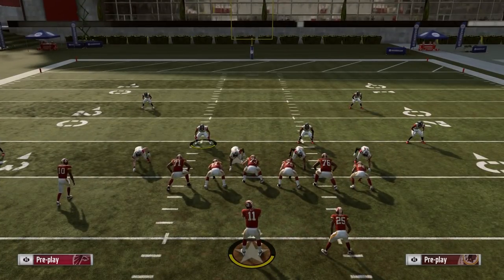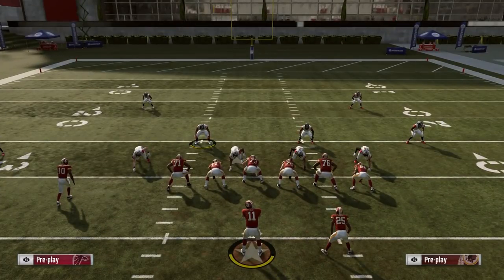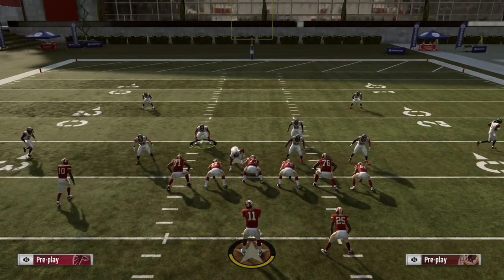Now the counter to this — if you ever face someone doing this, especially against nickel 335 and nickel normal and over G, which are kind of the metas right now, I like to always flip my play as soon as I come out of the huddle because I can tell if their auto flip is on or off. If it's on, you're going to see them flip their play. It's just a chess game. Trust me, this defense is absolutely disgusting.